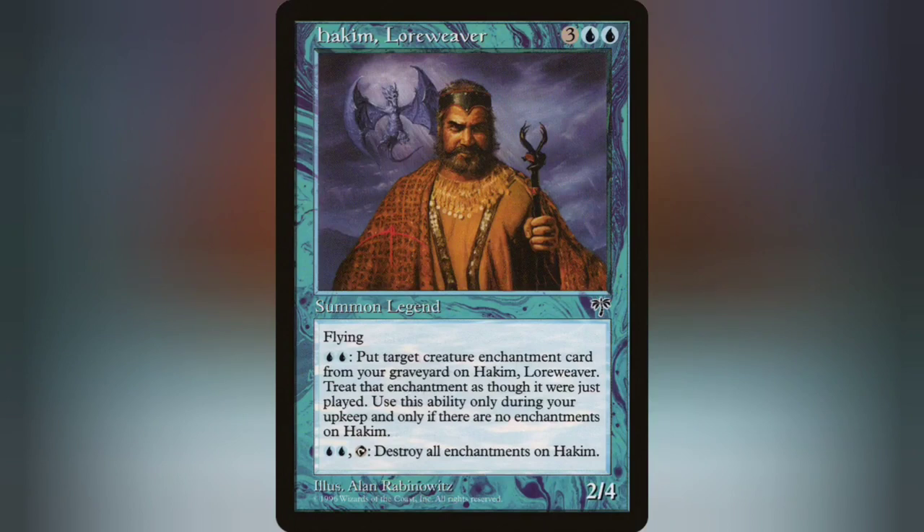His secondary ability is: pay 2 blue and tap him to blow up all enchantments attached to him. So let's break this down.